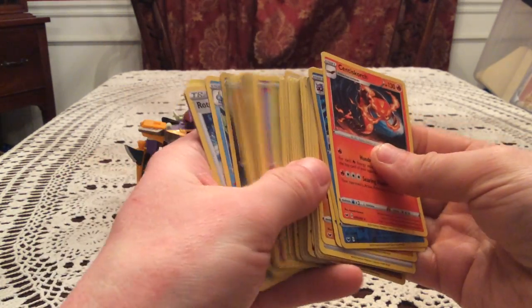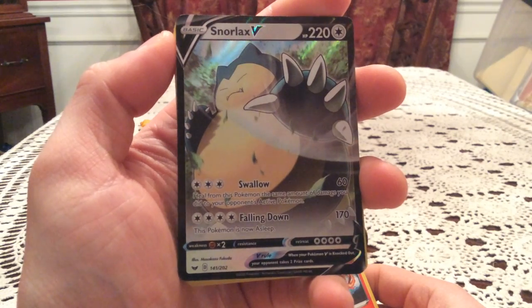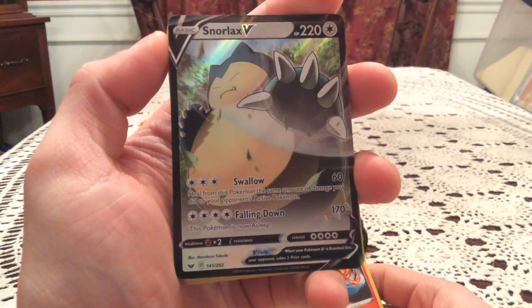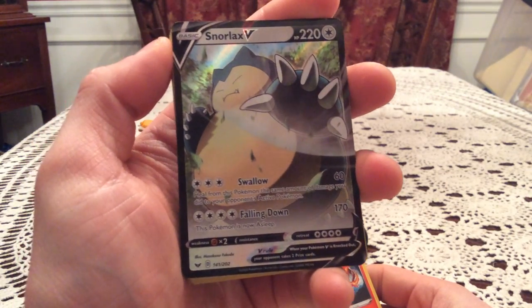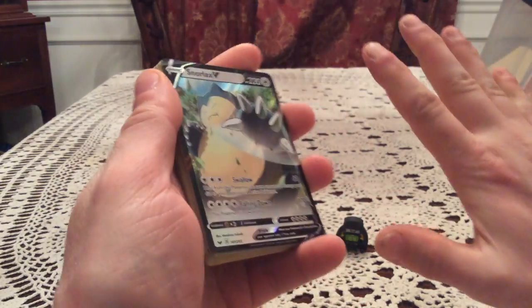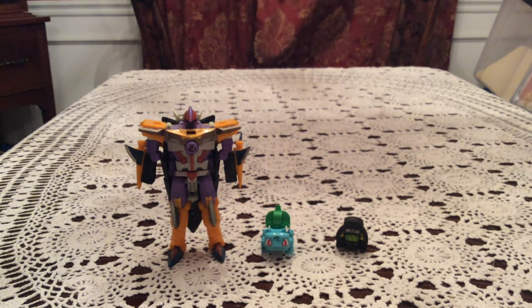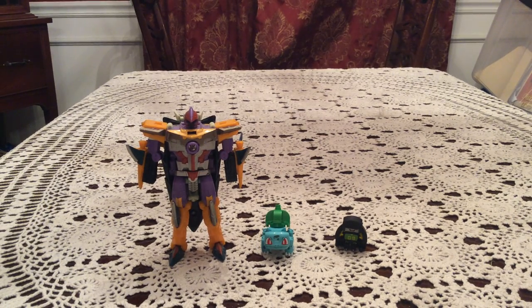Overall I'm happy with the pulls. Out of five packs we got a couple of rare reverses — Cloyster and Rhyperior — plus a Snorlax V, which is an awesome pull. It looks like it's ready to just give you a push. Unfortunately it's one I already pulled before, but still happy to have gotten something. There's also the booster box to look forward to, and I'm very excited for that. That's it for this video — thank you all very much for watching, I hope you enjoyed it. Stay tuned for more, and have a great day.